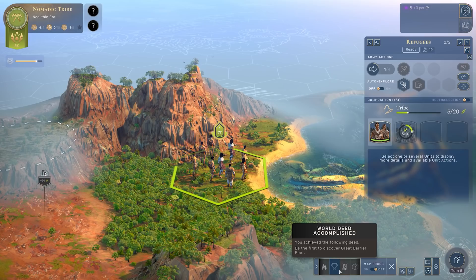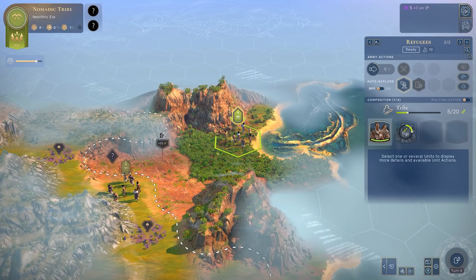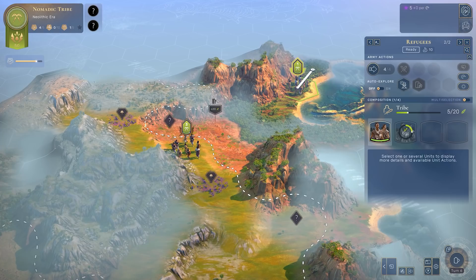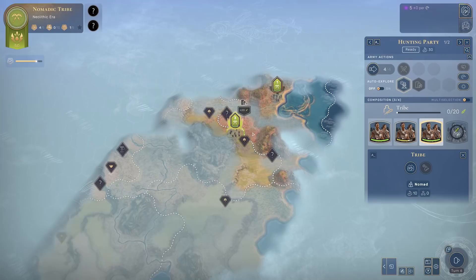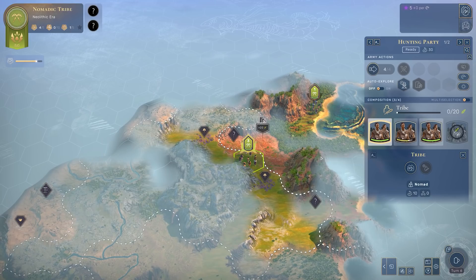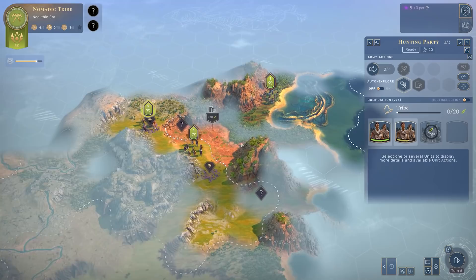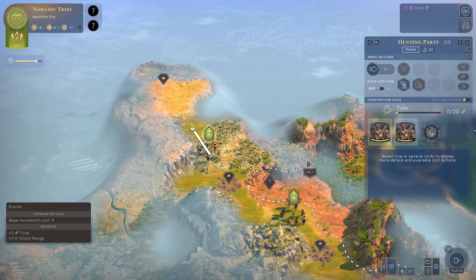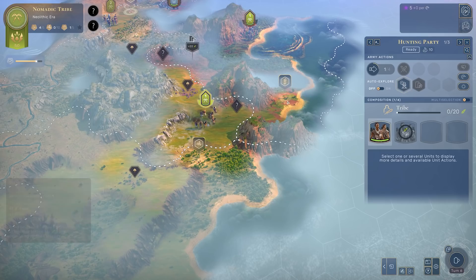Down in my notifications I can refresh on what's happened - I got 30 science from discovering the Great Barrier Reef, completed that ransack, and more. If you get bored of notifications, you can close the menu and toggle map focus on and off - that draws your camera to each notification. We'll continue to explore, fan out these units and see as much of this map as possible. I'm going to select these two units by holding ctrl-click and right-clicking to move them. These two I'll use for combat since they can overpower a mammoth, and the single units I'll send off to scavenge food, nuts, and berries.